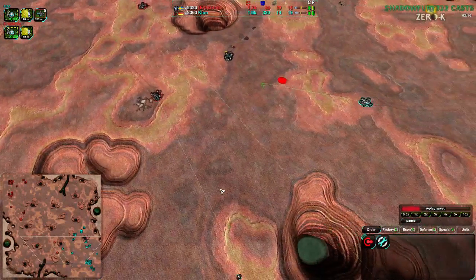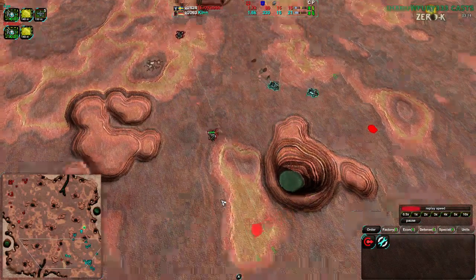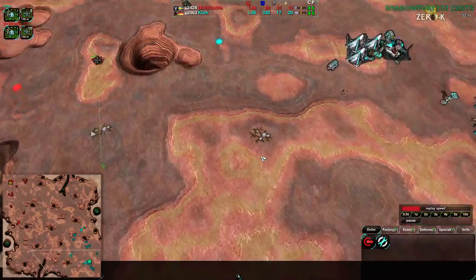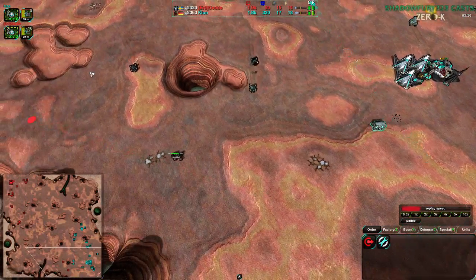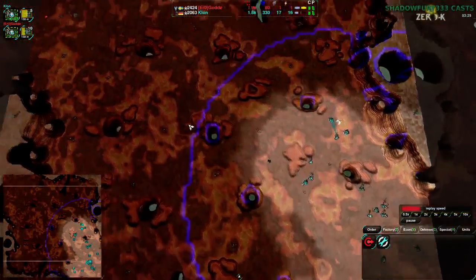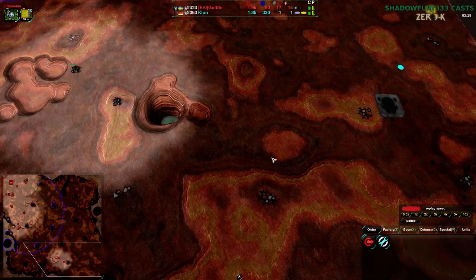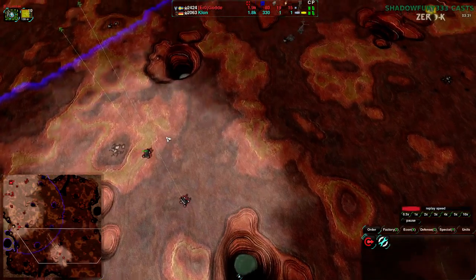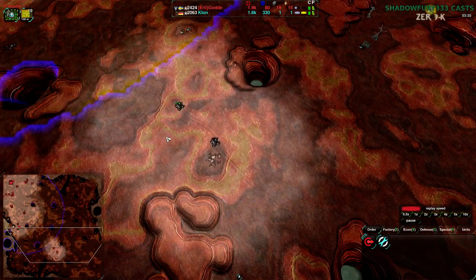Clon is trying to block off Gorda's approach; Gorda's trying to go to the south to avoid Clon's forces entirely. Clon is not in the best of positions — there's a Mason pretty much dead at the south side of the map. Gorda is not going to go for it. Clon has full radar coverage over their side, but Gorda had no idea the Mason was there. It probably would have been a suicide mission, all things considered.